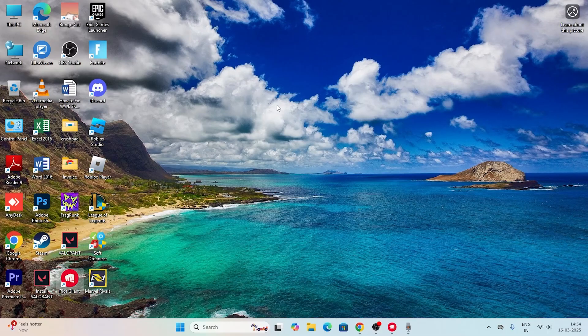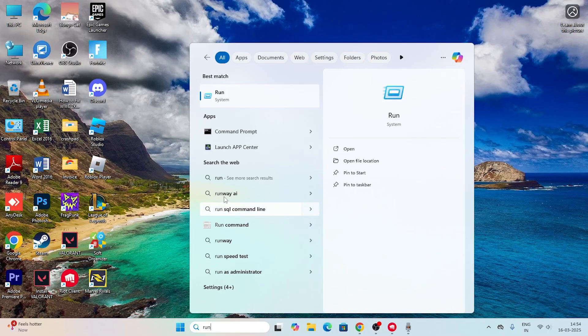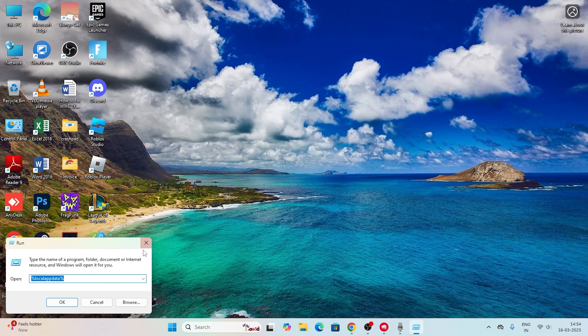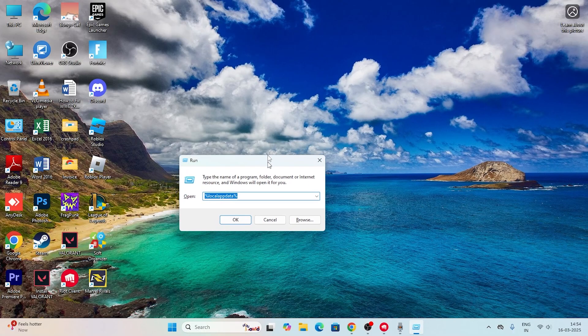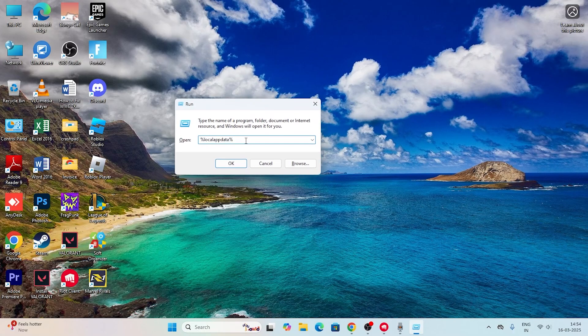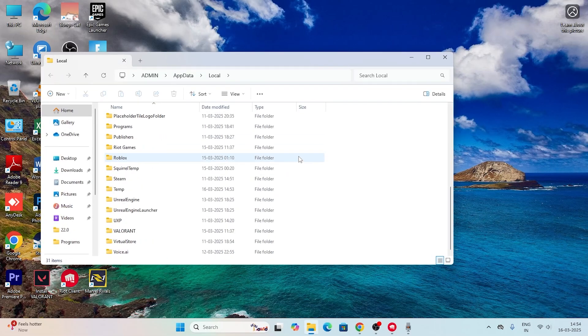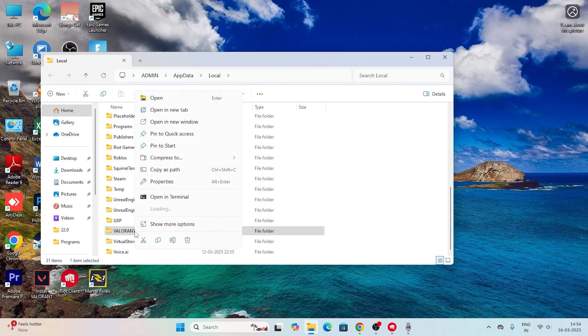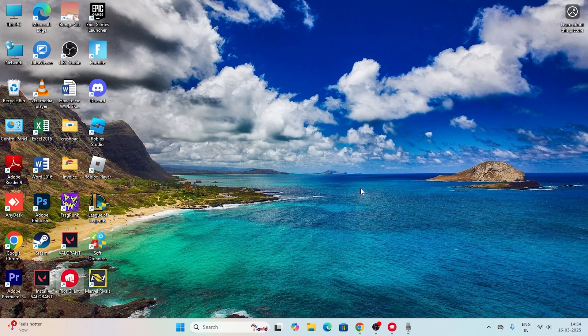If you're still having trouble, move to the next step. Open the Run command — you can search for it or press Windows + R. Type %localappdata% and click OK. Scroll down, find the Valorant folder, right-click it, and delete it. After that, check if the issue is resolved.